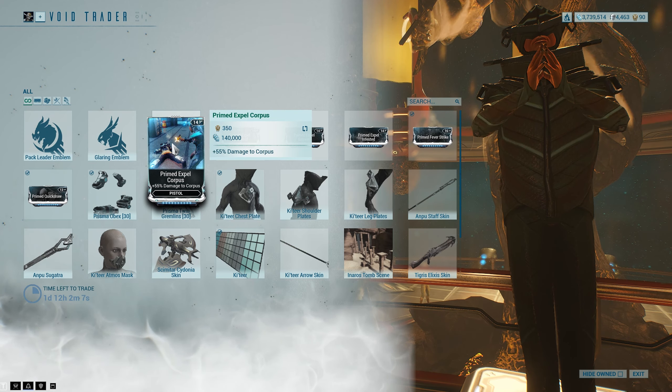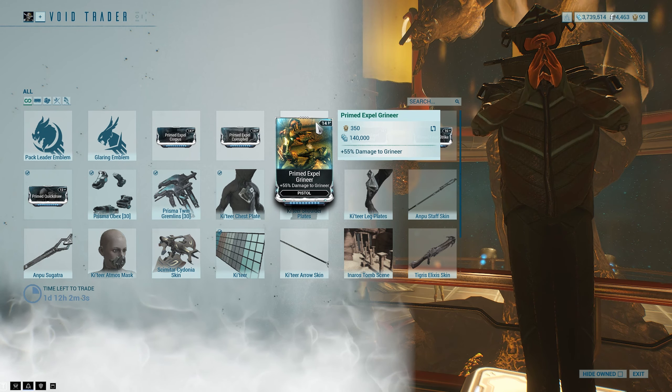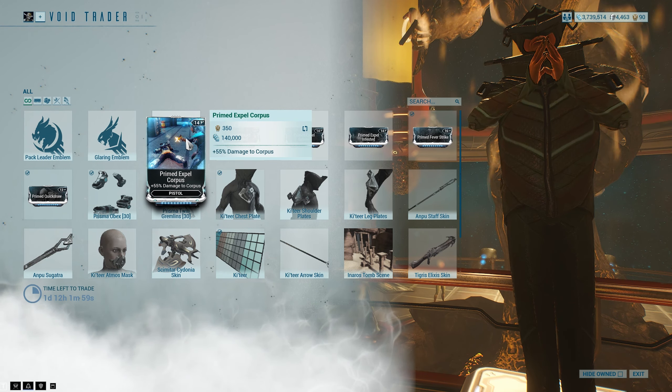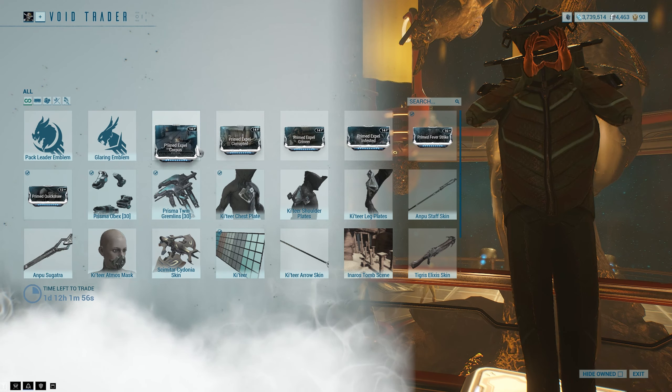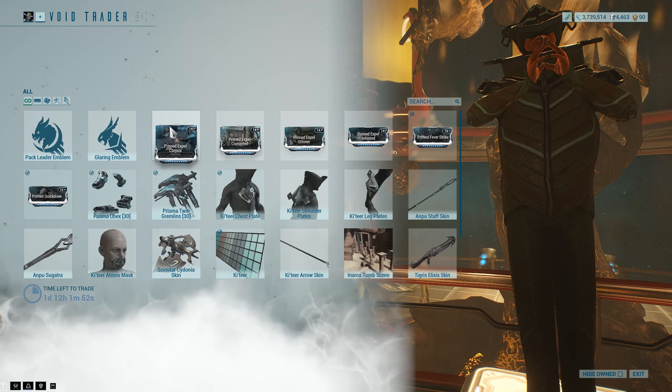We have Primed Expel Corpus — extra damage to Corpus — as well as Corrupted, Grineer, Infested. Pretty self-explanatory. All technically good, but I find them too situational. I don't like switching out mods depending on what mission I'm going on, so I never bother using them. Hence, I haven't bought them.